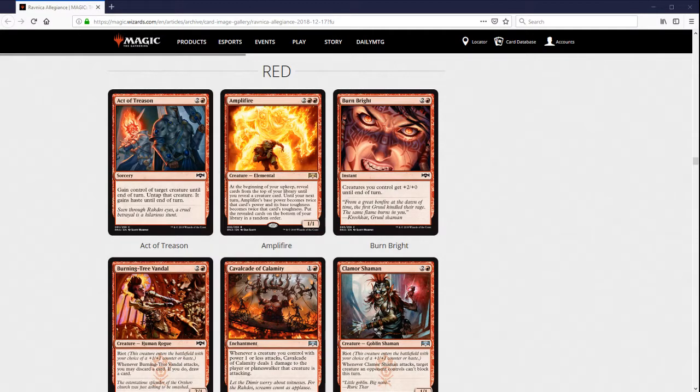In Limited, the biggest negative against Amplifier is that it blocks very poorly. It also dies to a lot of removal, but maybe it's playable if you're aggressive enough. If you reveal a 2/2 it becomes a 4/4, which is okay for four mana. You want to reveal a 3/3 or bigger generally, which makes it a 6/6 — quite good in Limited — but it's just not going to be reliable. Maybe this is playable sometimes in Limited, but in general I'd like to stay away from it.